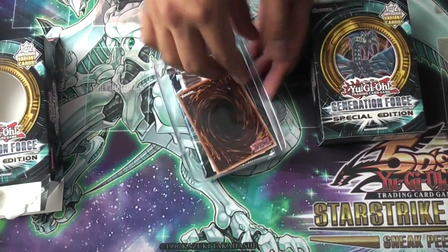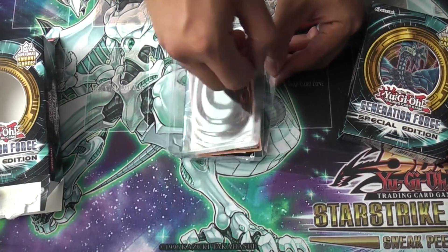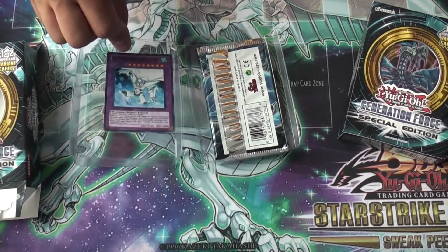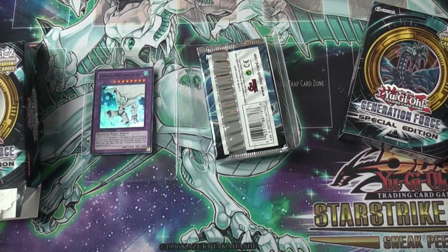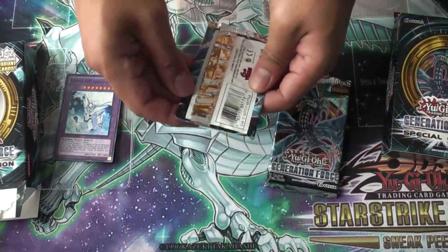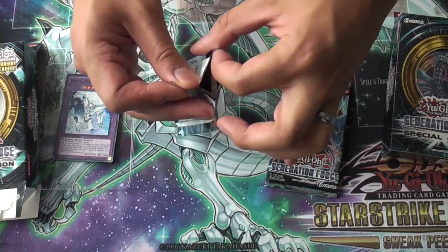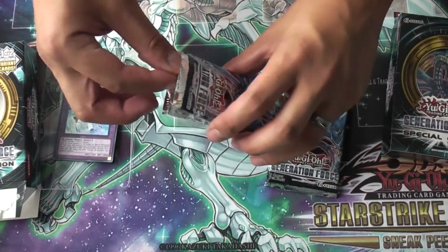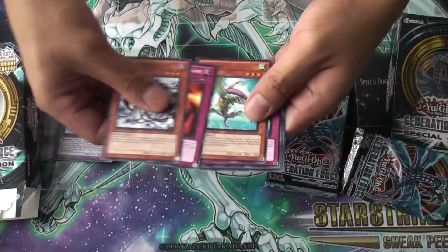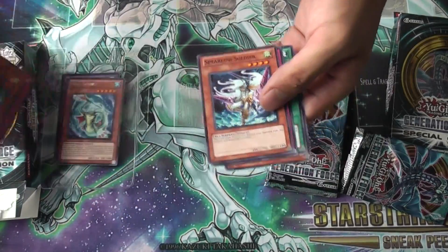Okay, so first one. This will be a pain to open actually. There you go. And this is another zero. So that's like what — 4 zeros now? That's okay. But on to the good stuff. Let's see what I get. I'll be doing a recap of everything I pulled at the end. Hmm, can't tell if there's anything in there. Flyfang, Poseidon Wave, Sea Lancer — Rare. And that's it. Sea Lancer.